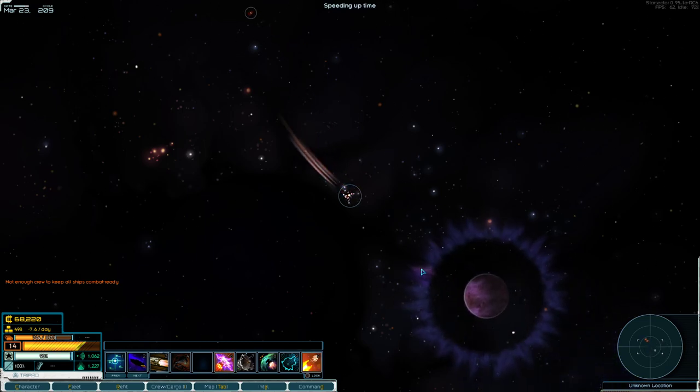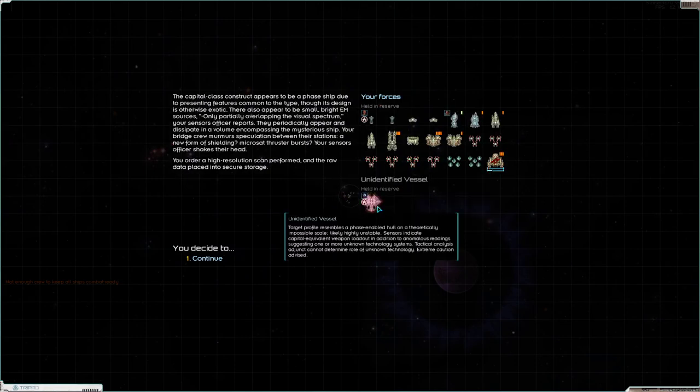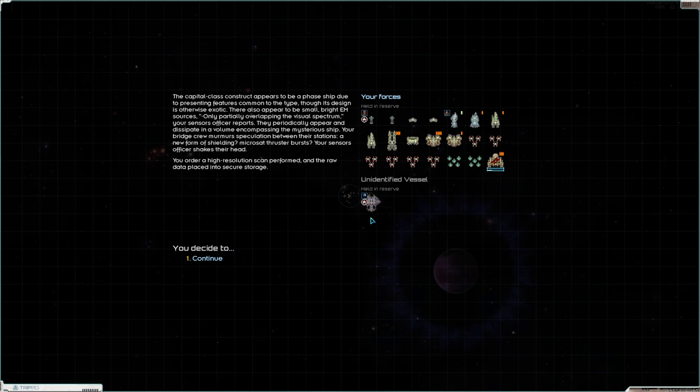What's this glowing little planet over here? We are now in official spoiler territory — this is the Ziggurat. This is the ship that we're specifically tasked and designed to fight.